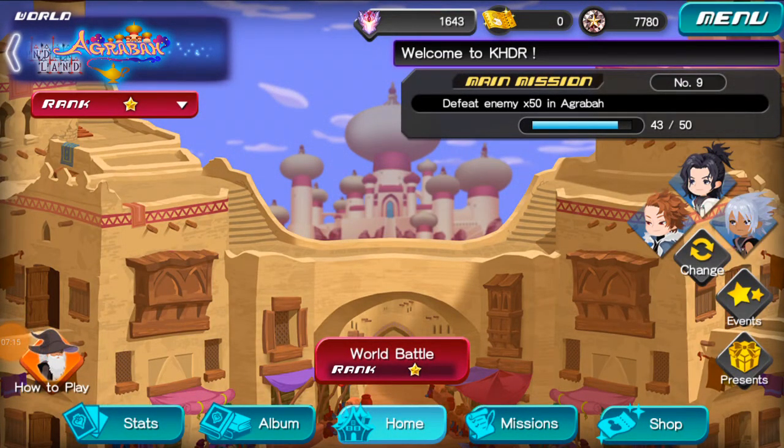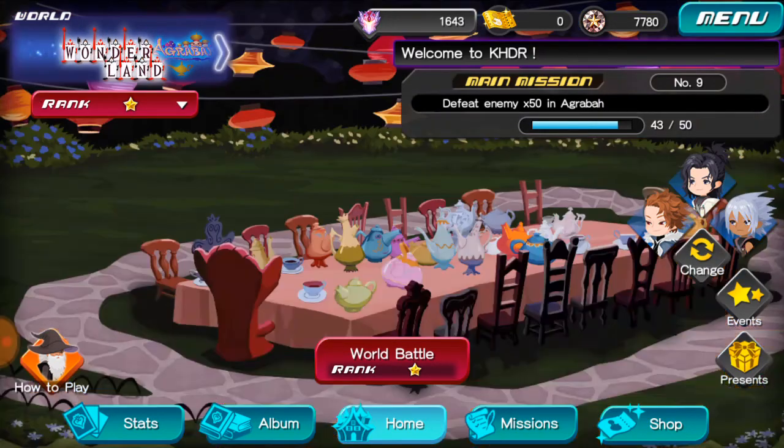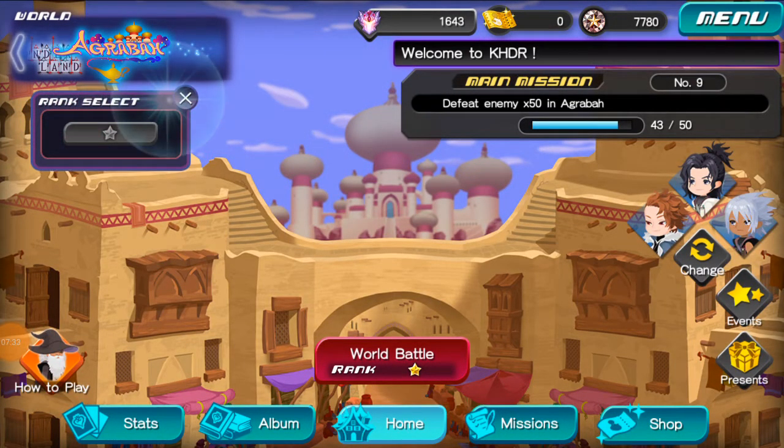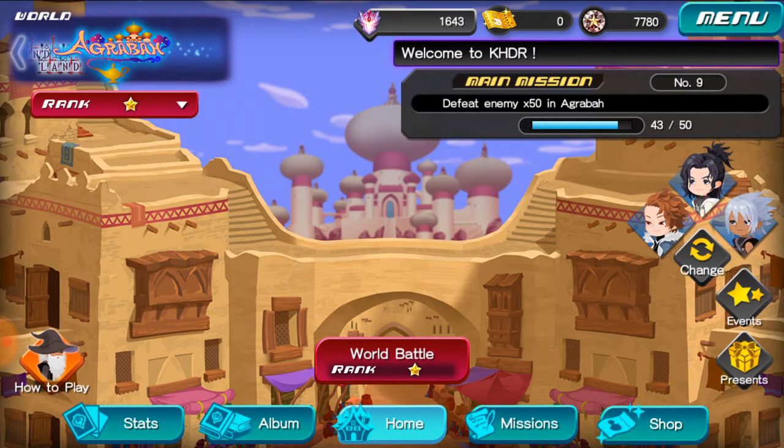If you want to go to other worlds, you can tap on the World button and you end up in Wonderland. I love how the background changes from Wonderland to Agrabah — it's probably one of my favorite things about Dark Road. Also, there's a ranking that determines how difficult the enemies are.